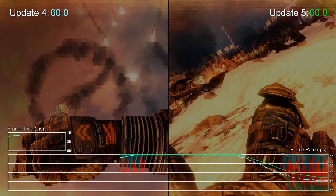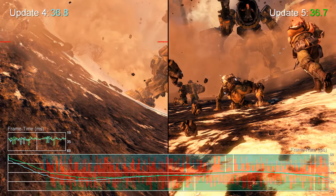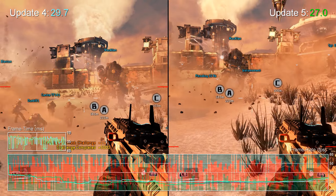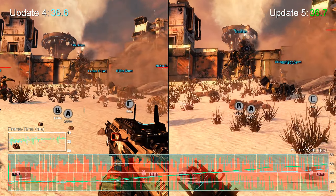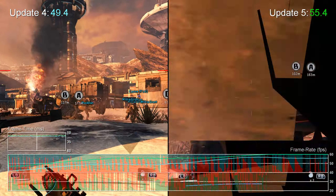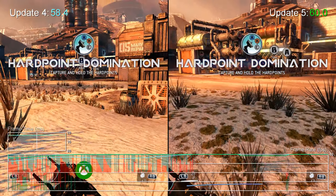You can compare the intro sequences, of course, but they're not really representative of gameplay under load. Except for one — the militia intro to the Battle of Demeter campaign stage really puts the tech through its paces in something like gameplay conditions, and that test is repeatable. Here you can see a like-for-like comparison. Often the engine runs at the same performance level as the old version, but we also see a 10% improvement in some areas too.